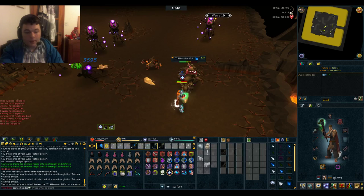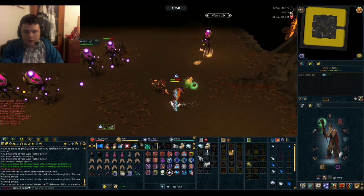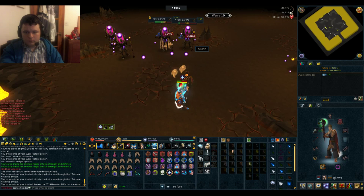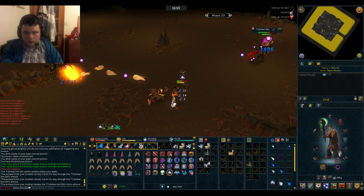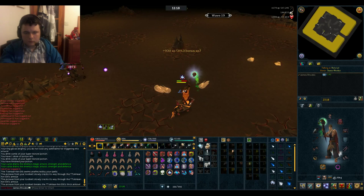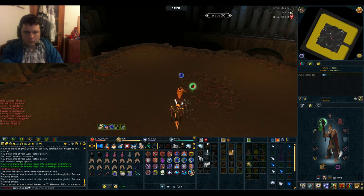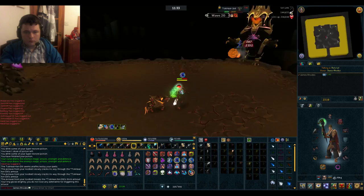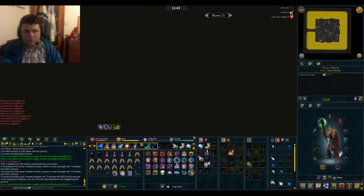Soul Split isn't ideal here because these mages do hit quite a lot. Wave 20 there's another Jad spawning in this corner. If you've seen my other video you should recognise his attack patterns - just pray mage or ranged accordingly.